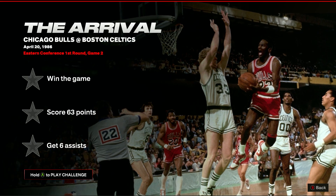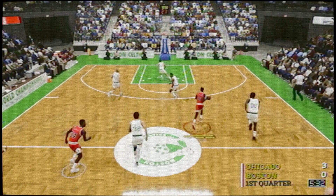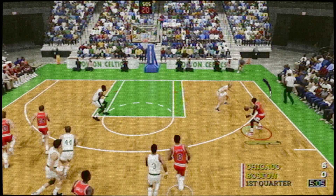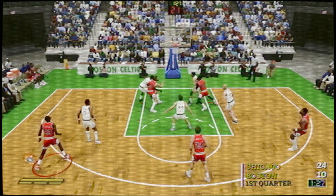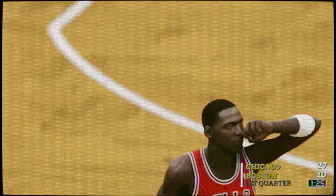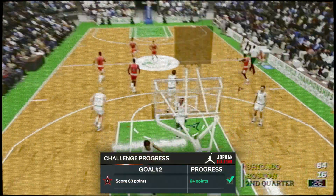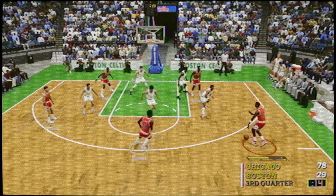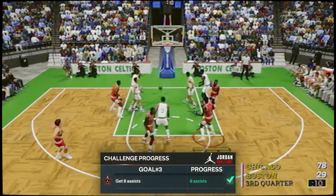The third challenge, The Arrival, has you scoring a ridiculous 63 points with MJ whilst also grabbing 6 assists. There's no real way to make this easier aside from altering the quarter length to give yourself more time. You need to learn MJ's release pretty well, as three-pointers are definitely the way to go — set a bunch of screens and try to green as many as possible. You can turn the difficulty down or change the sliders to increase your shot success rate, but this one is really just a case of muscle memory and running the same play over and over.